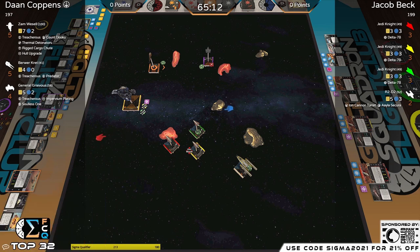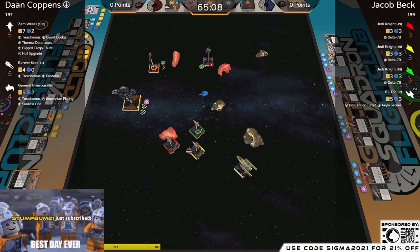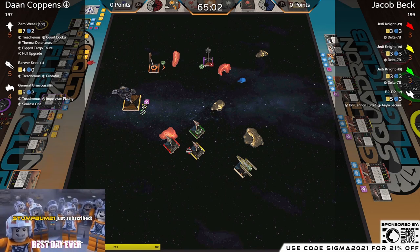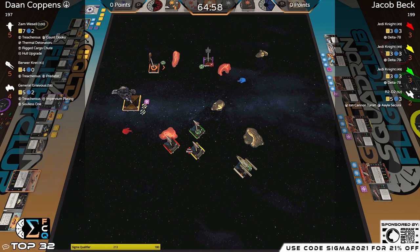Zam is still at range three of at least one, maybe two, possibly all three ships at the moment. Really surprised we didn't get the force reposition on the red one — he's got gas cloud coverage and can just be coordinated next round.